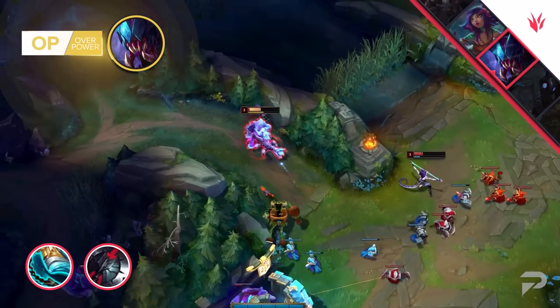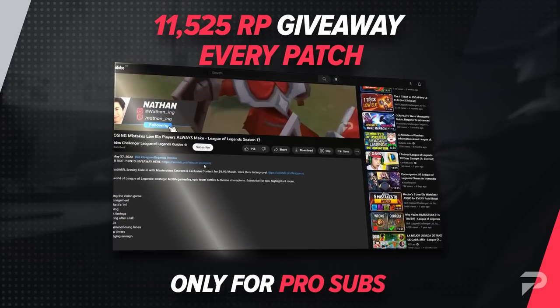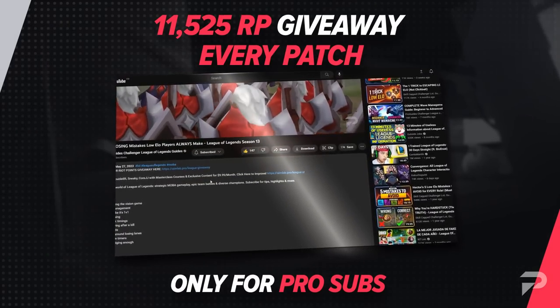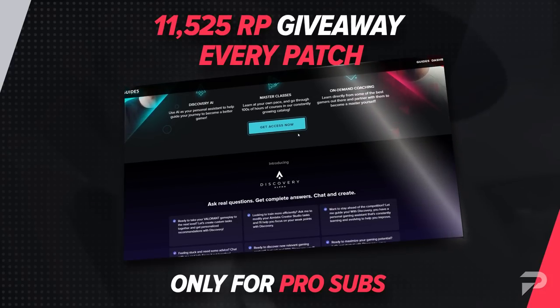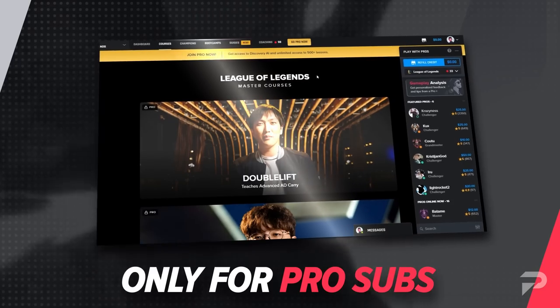With the jungle section wrapped up, let's talk about our giveaway. Every patch, one lucky winner can claim a prize. Win over 11,000 RP by clicking the link in the description below. After that, follow these simple steps: sign up for the pro membership and drop your username in the comment section. Test your luck, and who knows, you might be our next lucky winner.